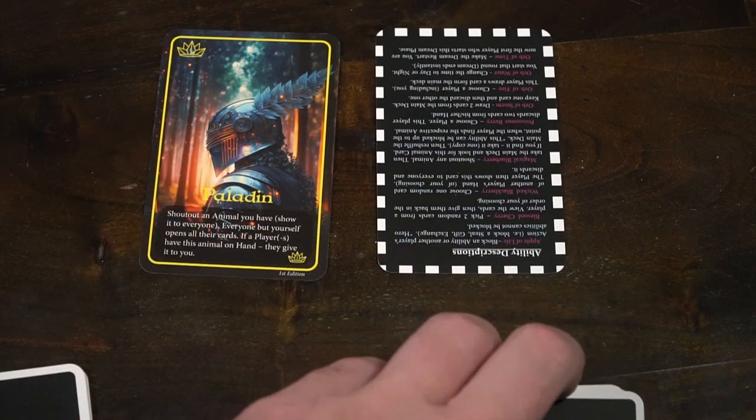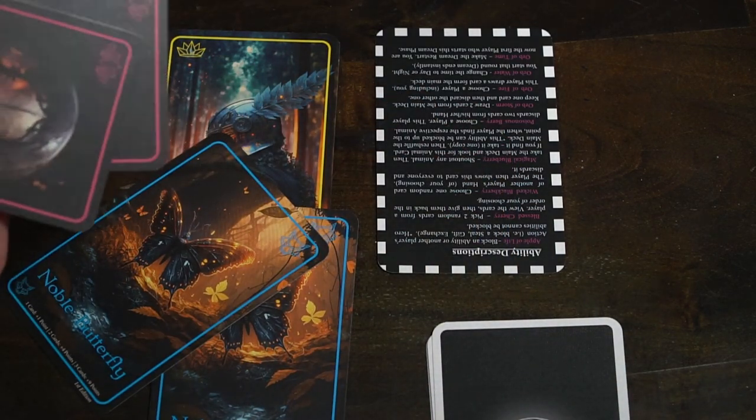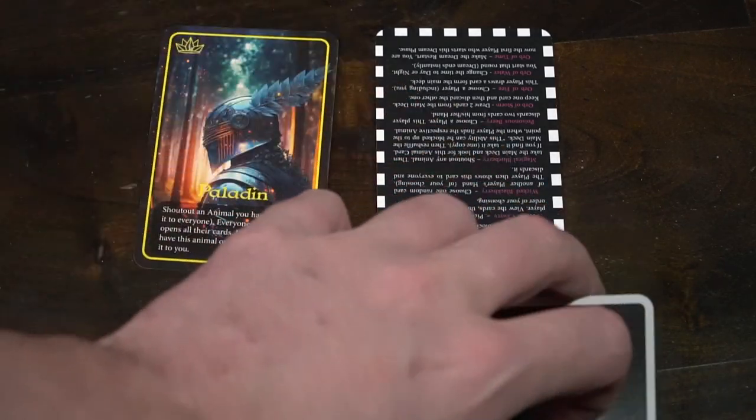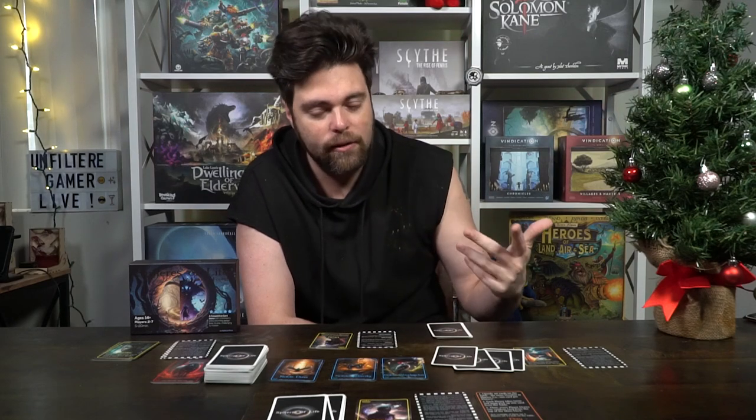In any of the phases, as an action that can take place at any point, you can use your character's ability. Each character has its own unique ability — for instance, one lets you take another player's cards, look at them, select two, and place them back in that player's hand in a fixed order until the end of the round, so they can no longer rearrange them. This could let you use your special character ability and then steal, actually getting the exact card you want. Then it goes back to the day phase, with the player to the left of the previous player starting.